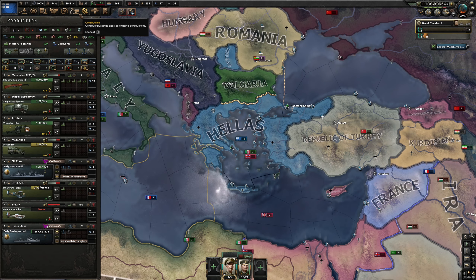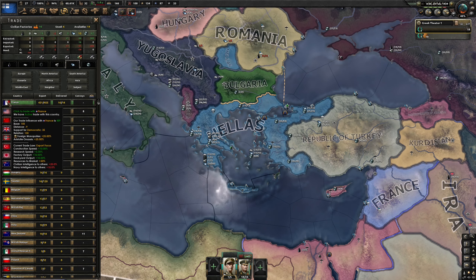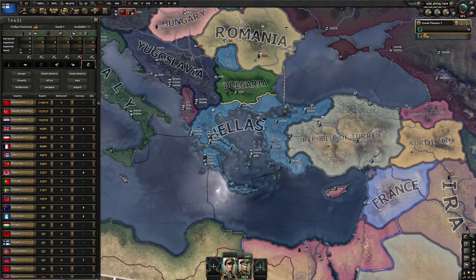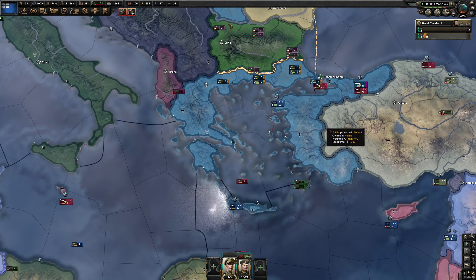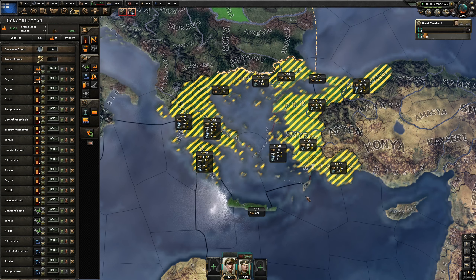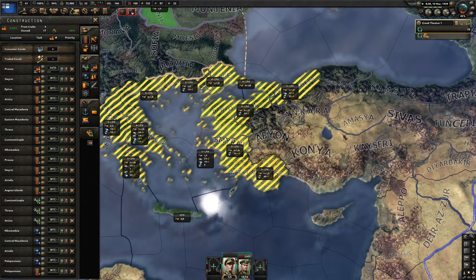We're training some troops and trading for certain resources. I think we don't need this much steel anymore, so we could get that extra factory back. We don't have enough rubber, which might be a bit of a problem. Let's take a look at our buildings and slow down the speed — we're upgrading infrastructure in these places, but apparently they don't give us that extra rubber I want.